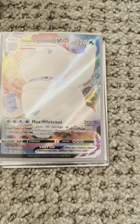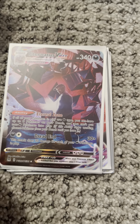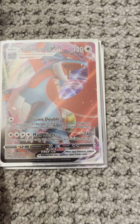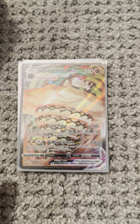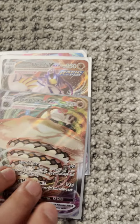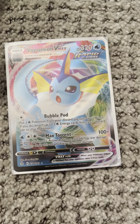Now it's time for the VMAXs. Cramorant VMAX from Shining Fates. Galarian Darmanitan VMAX from Vivid. Eternatus VMAX from Lost Origin. Salamence VMAX from Darkness Ablaze. Sandaconda VMAX from Chilling Reign. Rapid Strike Urshifu VMAX from Battle Styles. Vaporeon VMAX from Evolving. And that's it with my VMAXs.